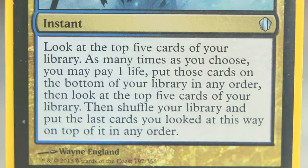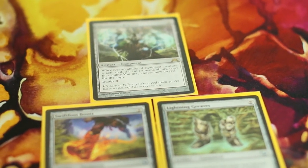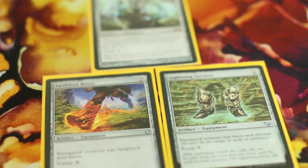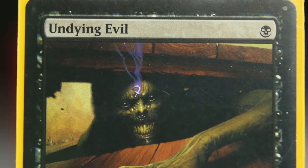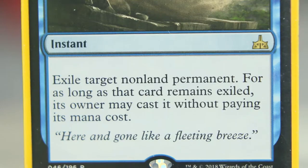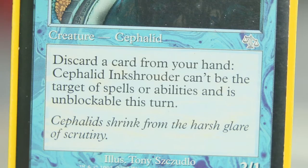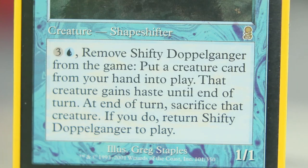In this deck we're only playing three equipment cards. Illusionist's Bracers double up most of Maersil's abilities, while Lightning Greaves and Swiftfoot Boots give haste and protection in the form of Shroud and Hexproof. Undying Evil saves Maersil, makes him stronger, and lets him cage something for one mana. Release to the Wind lets us exile Maersil at instant speed, then play him later for free. Cephalid Illusionist lets us give Maersil Shroud by discarding a card. And Shifty Doppelganger lets us exile Maersil while also giving us a creature to use before sacrificing and caging it on Maersil's return.